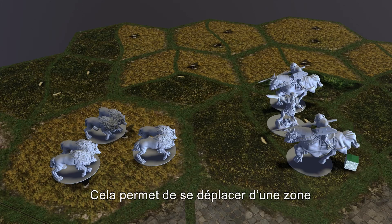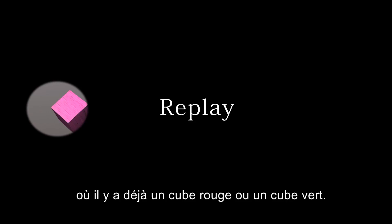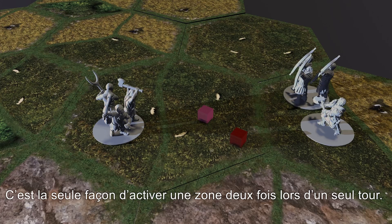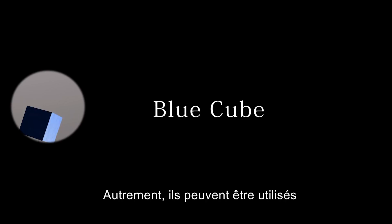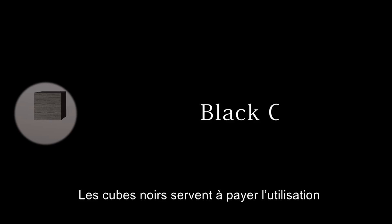Pink cubes may be spent like red cubes. Alternatively, they can be played in an area that already has a red or green cube in it — this is the only way to activate an area twice in a single player turn. Blue cubes may be spent like red cubes, or alternatively they can be used during your opponent's turn, after they have resolved one of their cubes. This interruption can upset an enemy's dastardly plans if played at the right moment. Yellow cubes represent experience and can be spent to level up your heroes, buy re-rolls, or gain scenario-specific advantages. Black cubes are for paying for the effects of myth or tactics cards, or buying re-rolls.